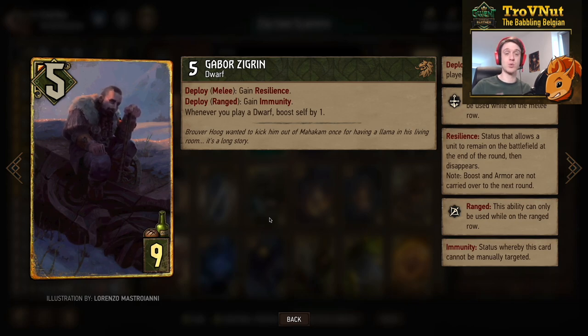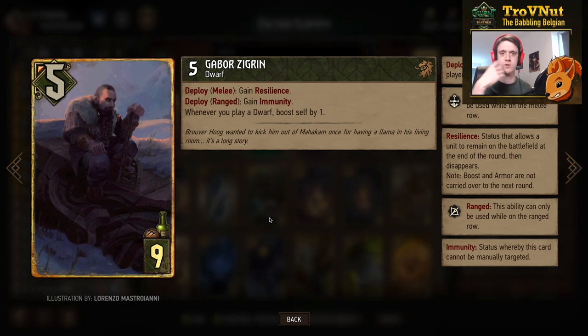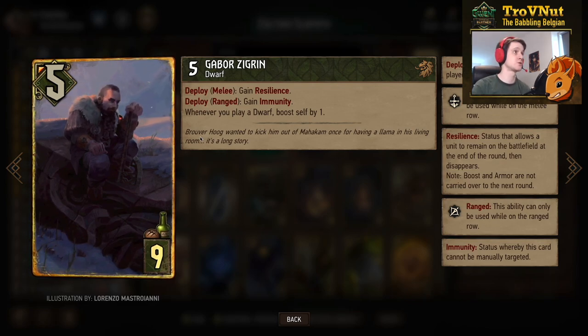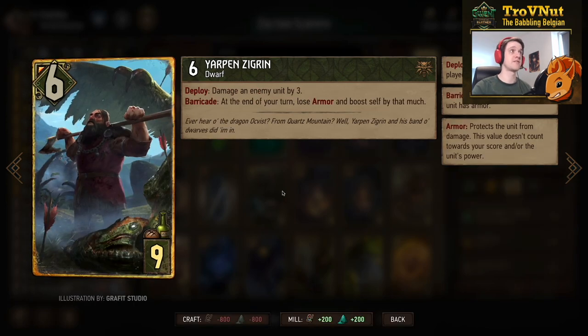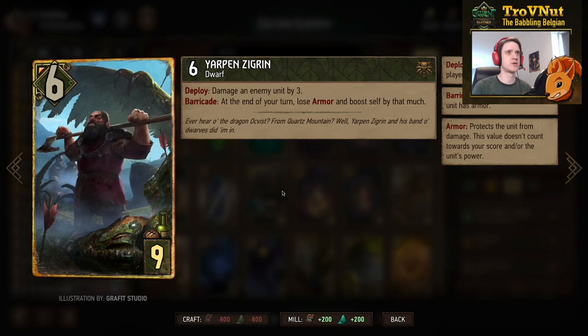Gabor Zigrin has resilience, so if you put him on the melee row he gains resilience. If you're in the last round and resilience is no longer useful, you can put him on the ranged row to make him immune instead. He also has a passive: whenever you play a dwarf, he boosts himself by one — which is basically every turn with this deck. An extremely powerful card.